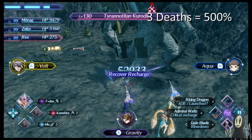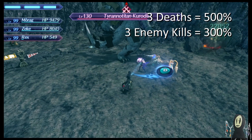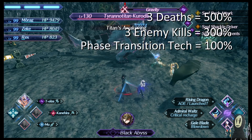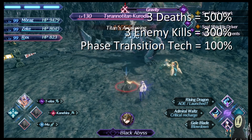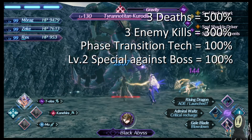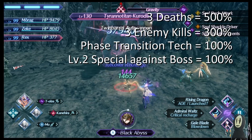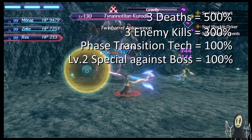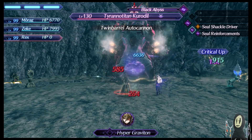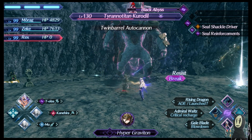Under the correct circumstances, if you want the maximum amount of damage possible, you will make use of Heaven's Tracker — dying three times to get the full 500%. There's a bit of overflow with that missing 100%, but we'll take that loss. Then add Heartbreaker: kill three enemies. With three deaths and three enemy kills, we are looking at 800% damage. Add Phase Transition Tech for another 100%, and if you use a level 2 special, that is 1000% damage.